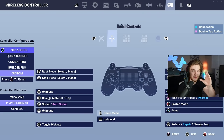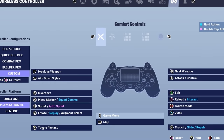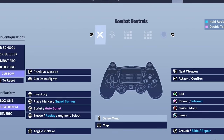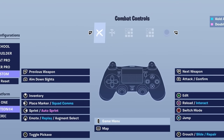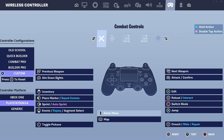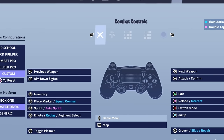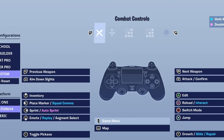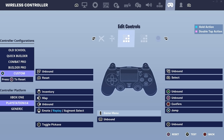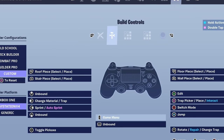Here are my controller binds if you guys want to copy them. I do play claw, so you'll notice my L1 and L2 are flipped from most players who don't play claw — I ADS with L1, shoot with R1, and swap between weapons with L2 and R2. If you play right-hand claw, it actually helps you ADS faster and shoot faster than your opponent. These are my exact binds that I've used to earn over $30,000 in Fortnite.